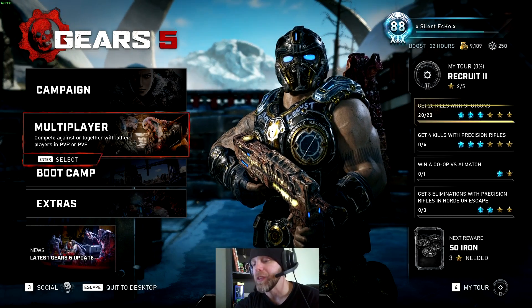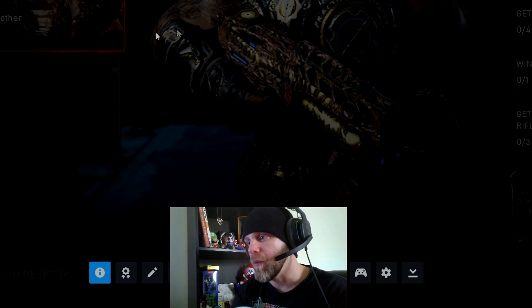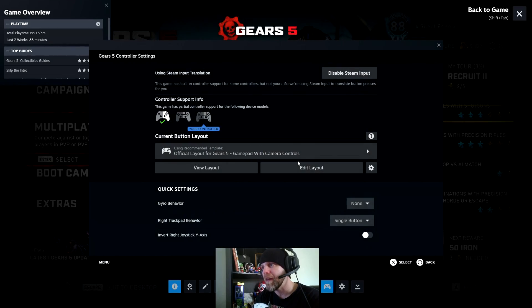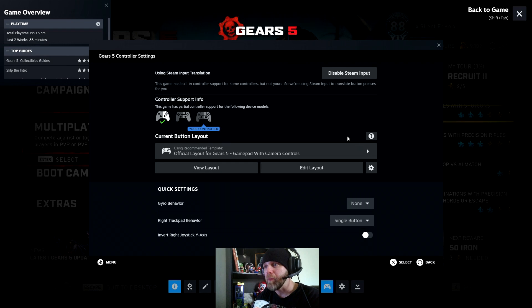At the main menu, what you're going to do is hit Shift+Tab. You're going to see down here in the bottom right 'controller settings' — go to there. I've already got mine enabled, but I'm going to disable it so you can see what you should be looking at: 'Enable Steam Input.'